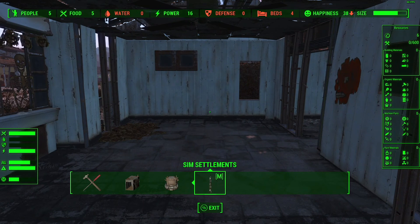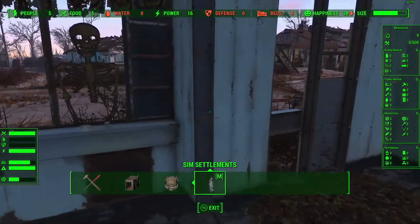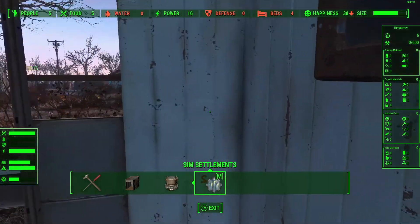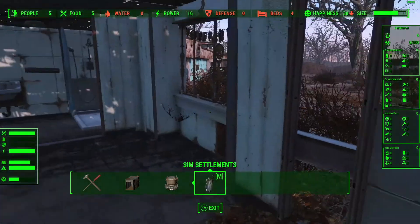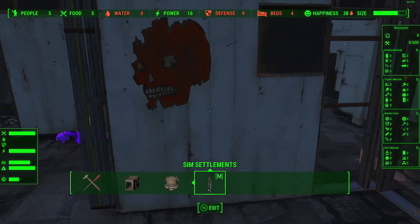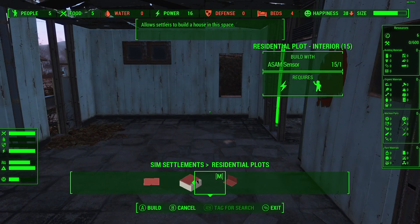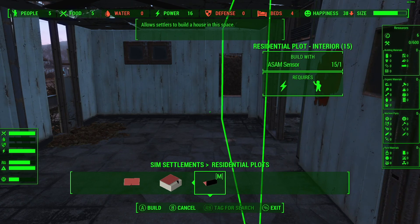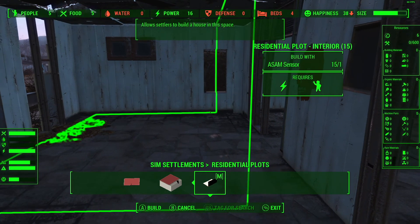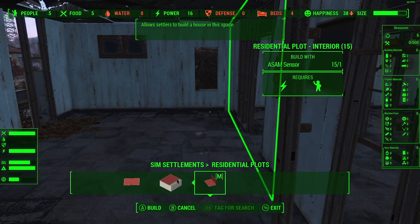We've got a nice handy entrance here. We've got plenty of wall but we've got this weird sort of nook - it's going to throw us off. There isn't really enough room over here for the ACM sensor to fit without really tweaking this. So instead, I'm going to have the ACM sensor on this wall. We're going to bring this around, turn it around, raise it up, move it over, and then we can line it up with the wall really nicely.